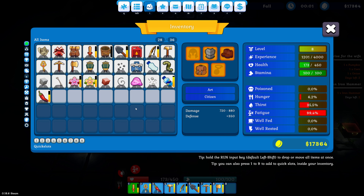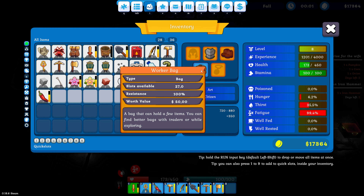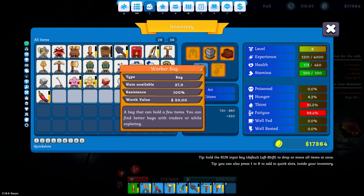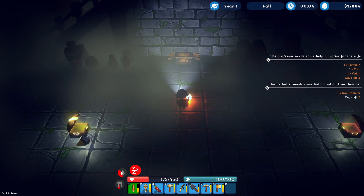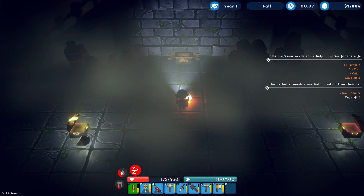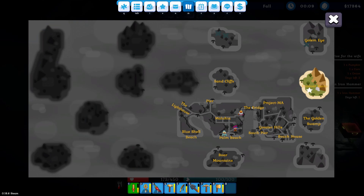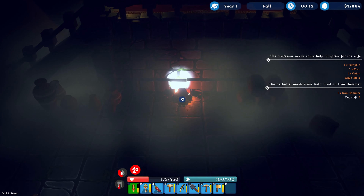Hello everybody, today I want to show you how you can get a 24/7 backpack — so it's a worker backpack. I'm not sure since when it's available, whether it's version 18.4 or 18.6, but in the spider cave on the Forever Ruins you can find this large chest here in the background.